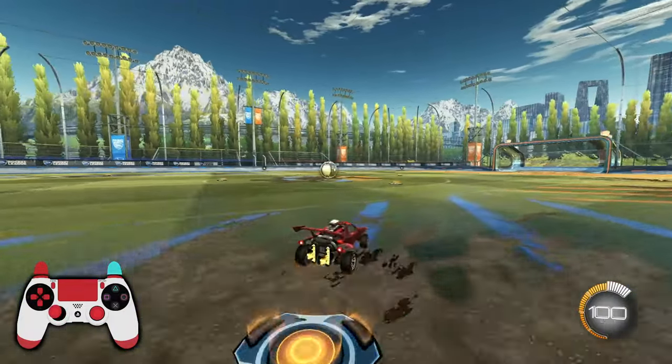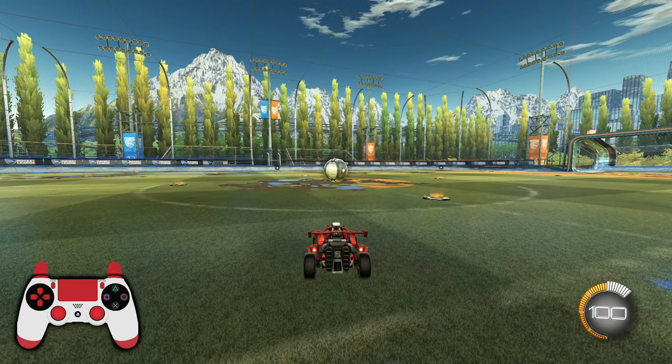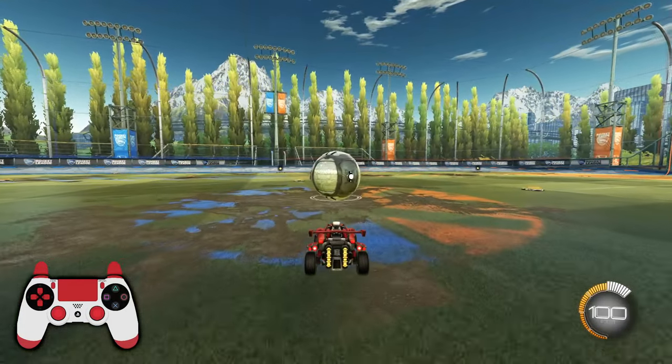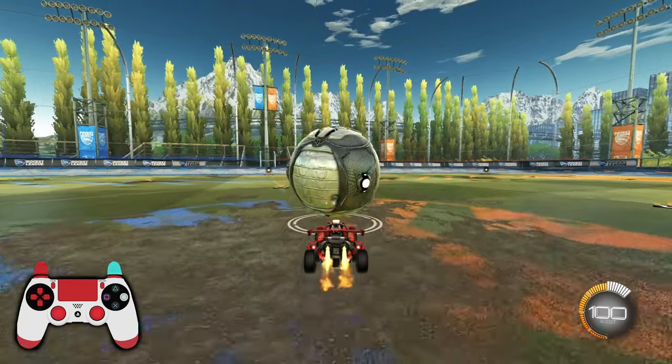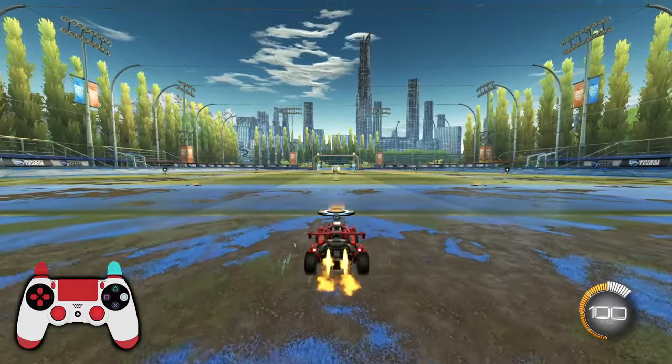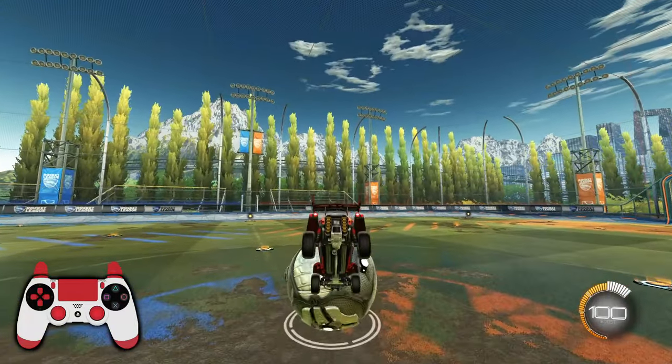This is part of Rocket League's physics model, which is based off of real life physics to some extent. So very important: when you think of a sphere, anything towards the bottom is going to launch it up in the air, as you can see, and anything pushing it downwards is going to keep it on the ground.